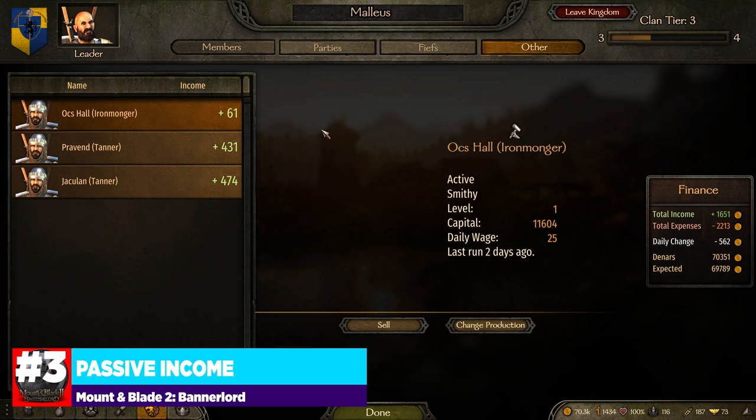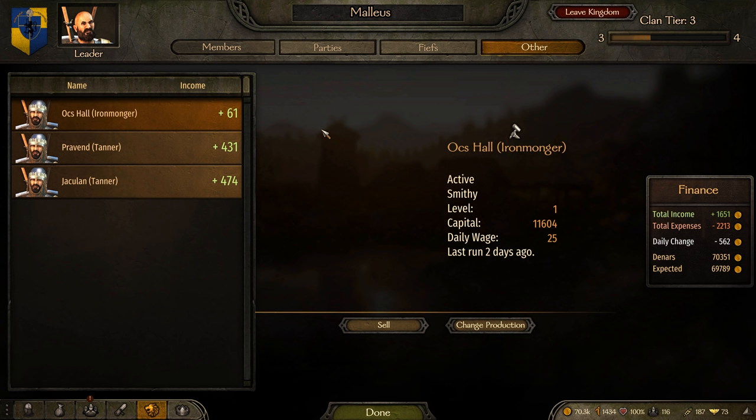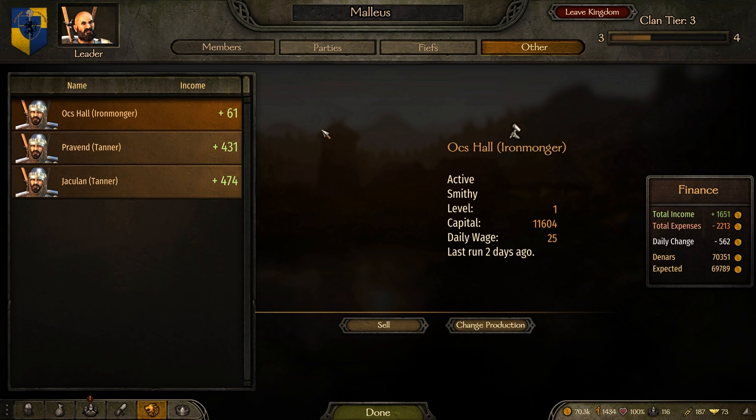That brings me to our third point: passive income. Passive income is extremely important in the beginning portions of Bannerlord. If you don't establish it quickly and your army becomes too elite or large, you'll be constantly playing catch-up — running short trade routes for small gains or selling arena prizes trying to stay ahead. There are three forms of passive income: mercenary contracts, caravans, and workshops. Mercenary contracts are not a reliable form, as they fluctuate every handful of days, and with recent nerfs to influence, they hardly generate money.